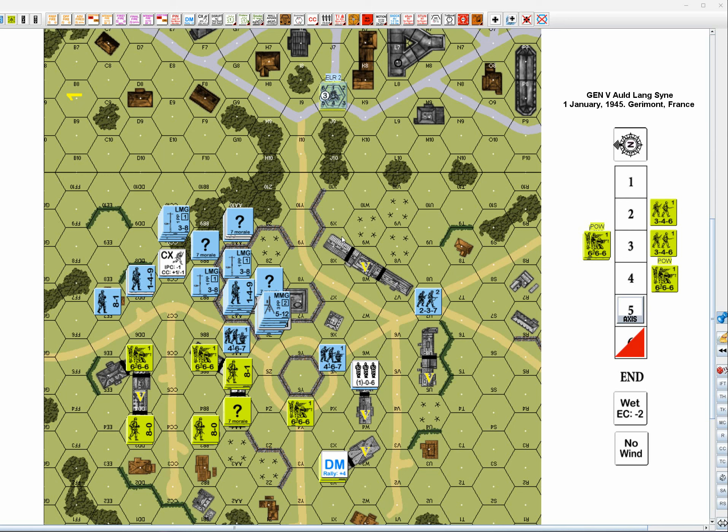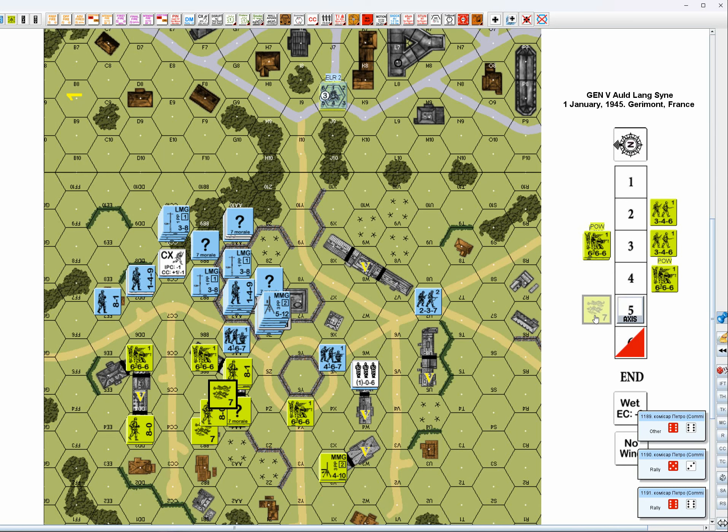Welcome back to General V. Auld Lang Syne — we have Axis turn 5, wind change. Gusting winds, nothing happens. Rally phase for the Germans: we have a rally over here, he's happy. Then we have American rallies — this guy loses DM, this guy wants to rally, but he is casualty reduced, that doesn't help. We also have a rally over here; he's happy though.